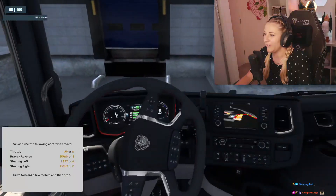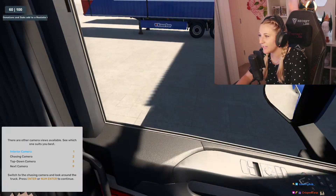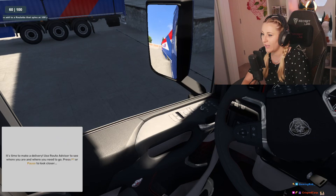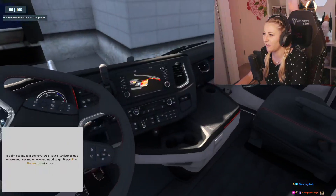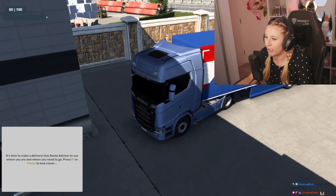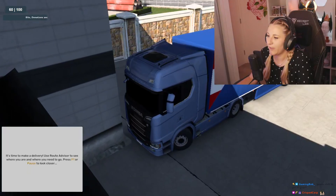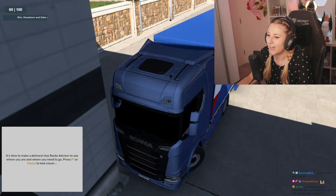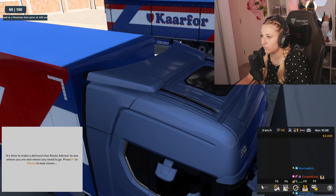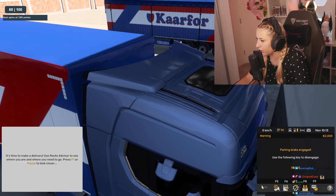Oh no. How do I reverse? I'm pressing back, nothing's happening. Do I have to press SHIFT to go into reverse? SHIFT brake? SHIFT enter? That was close to the wall. I think — oh, we've got a little bit of space. Oh crap. How do I reverse? I swear it said reverse is S or back. Use the following to disengage. I don't know how I did it.